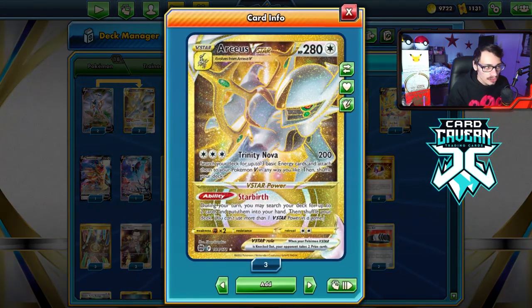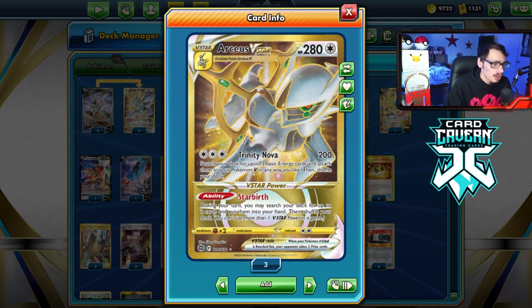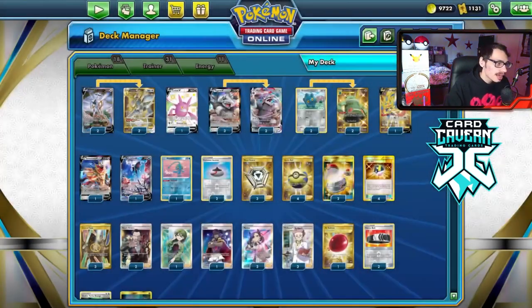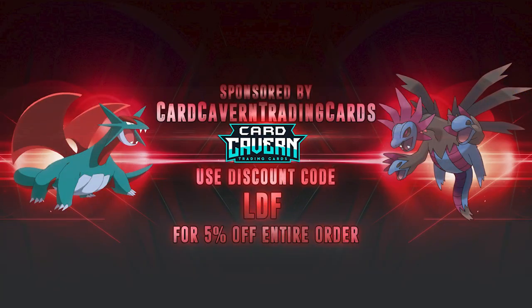Arceus VSTAR being able to build up energy with Trinity Nova is basically the new way to play these decks. We use Trinity Nova to build up energy especially for Aggron that needs five energy to attack, then use Bronzong's ability to move energy around. It's a pretty sick combo. If you enjoy the video, shout out to the sponsor Card Cabin TCG.